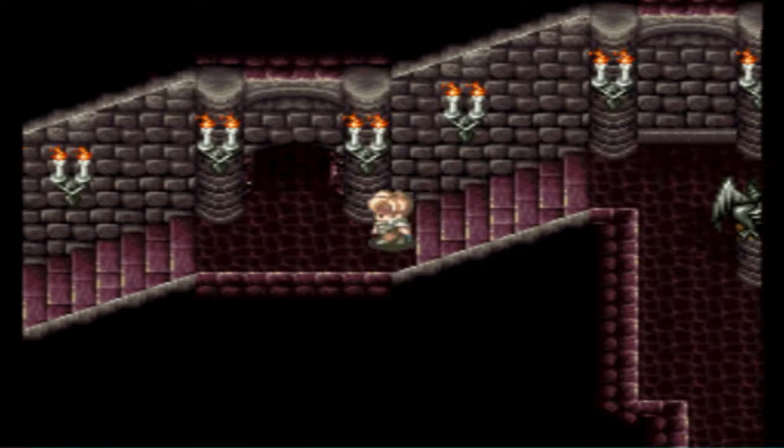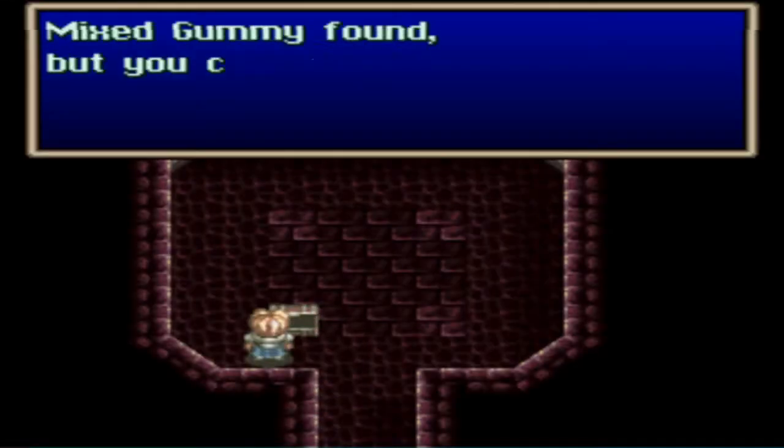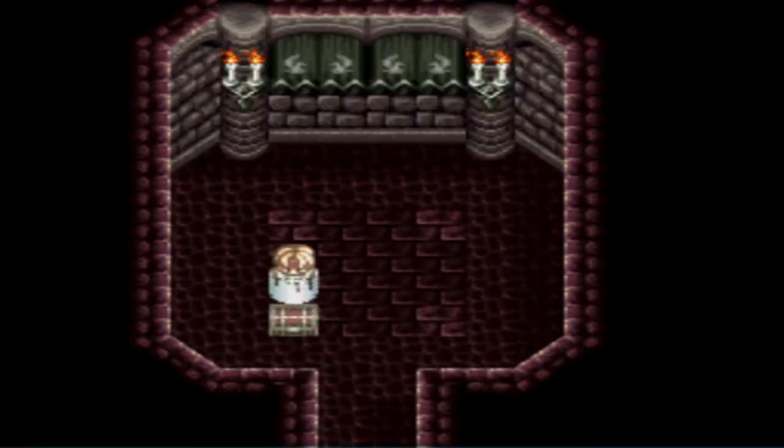So I'm going to basically breeze through Deus's dungeon, his castle. That door's locked — I'll show you how to open that door. I'm going to breeze through Deus's castle. That's a mixed gummy, and the other chest in here is a savory.